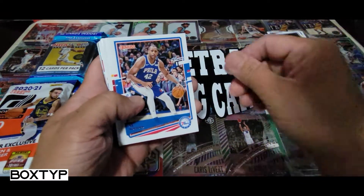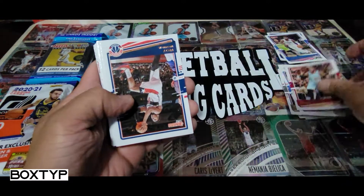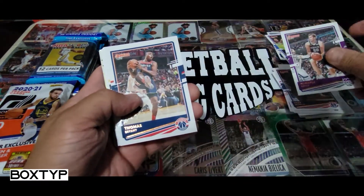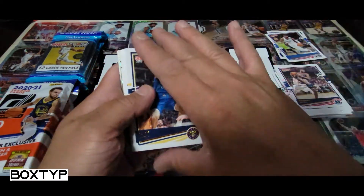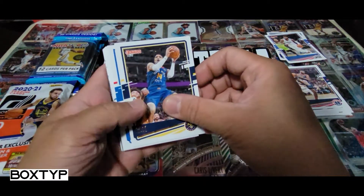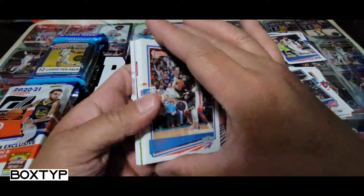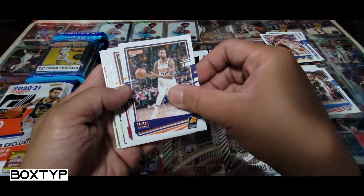We have here Jeff Teague, Al Horford, Jay Crowder — it's okay. Troy Brown Jr. I remember the last part would be rated rookies, so we expect the last few cards to be rookies. I'm not sure how many rated rookies they put in a cell pack. We have Steph Curry and Mikal Bridges.